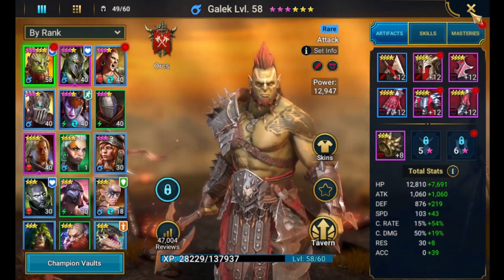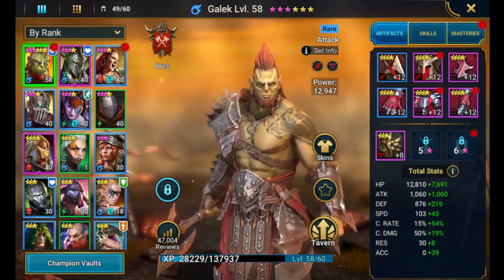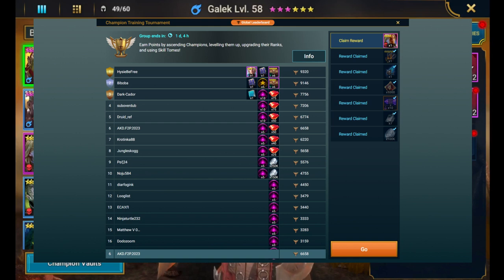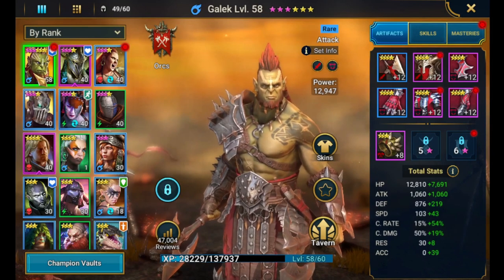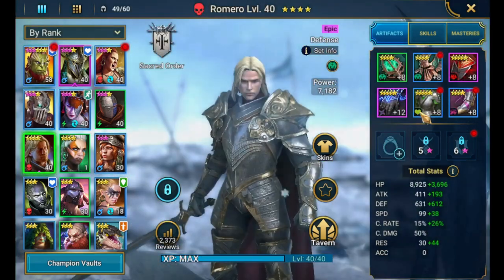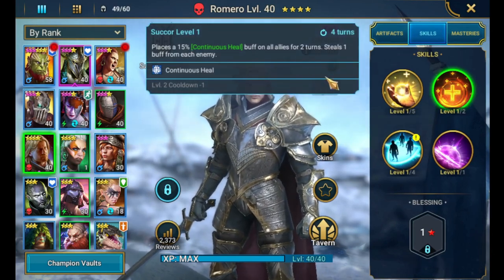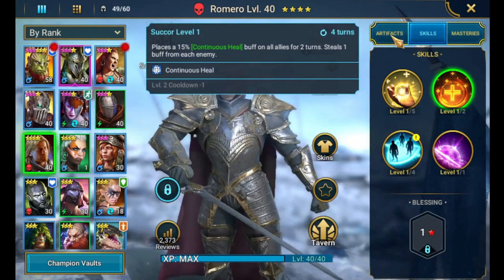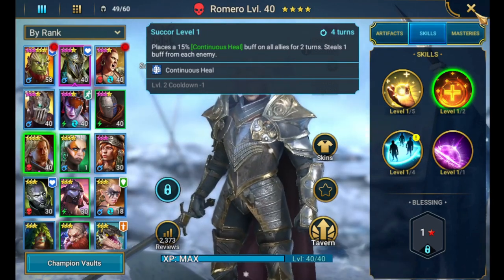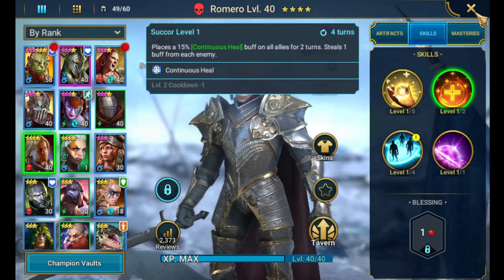We were also able to get Romero because we got to the top level in the champion training tournament. We got him leveled up and got all the food leveled up, which gave us enough points. He's not too useful, but I did put him in my clan boss team because he has continuous heal for everybody and I don't really have any healing. He'll be in there short term — he's not that great, but he's also Force affinity, which is something I don't have.